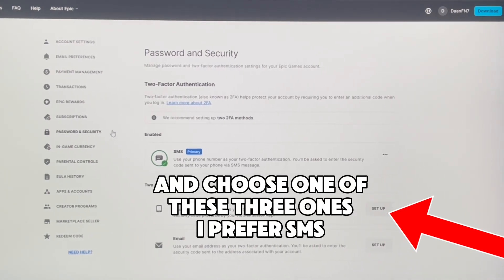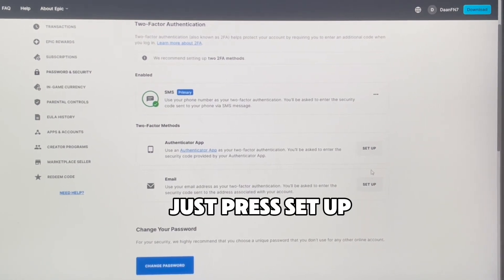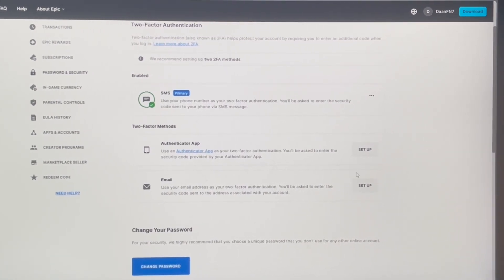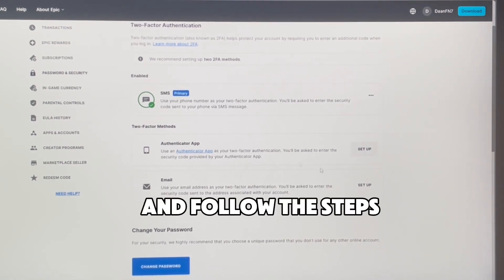Choose one of the three options — I prefer SMS. Just press Setup and follow the steps.